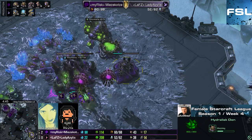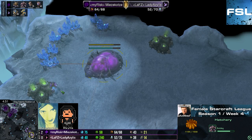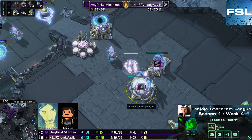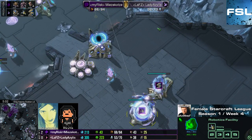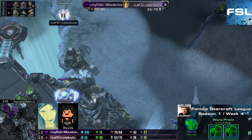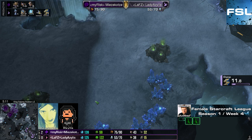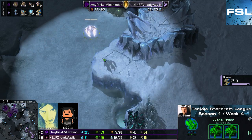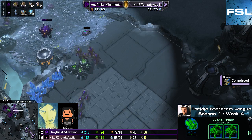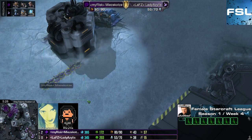This time even going for an early Lurker on two base — quite interesting. That's something she didn't have last time, and she was still able to fend it off. With Lurkers in the mix and probably no Observer... okay, there is one Observer on the way, even right behind the Warp Prism. So actually Azelus accounts for that possibility. But still, an Observer will take quite some time to cross the map. Mitsukotze probably checking for a third base now — yeah, and now she knows. She definitely knows a two-base timing is hitting her way.